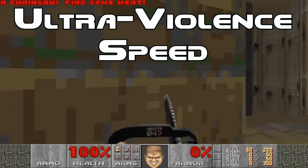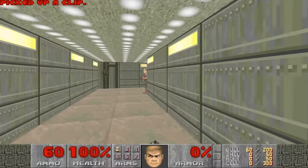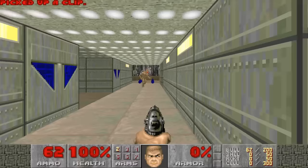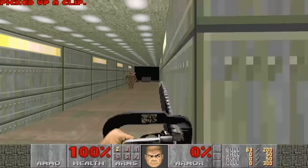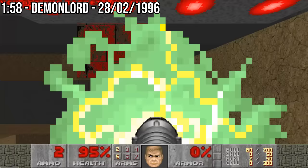As with most Doom speedruns, we will focus on the ultraviolence speed category. This is played on the ultraviolence difficulty setting, and our only objective is to finish the level as fast as possible. The oldest known official record on Chasm was set on the 28th of February 1996 — a time of one minute and 58 seconds. The player went by the name Demon Lord, and he was instrumental in advancing strategies on this level.